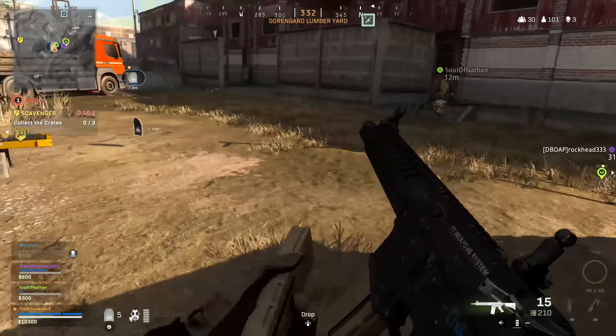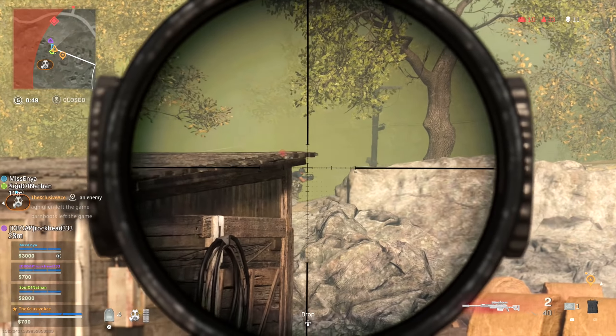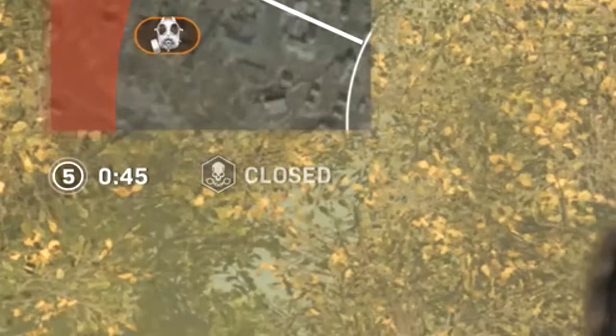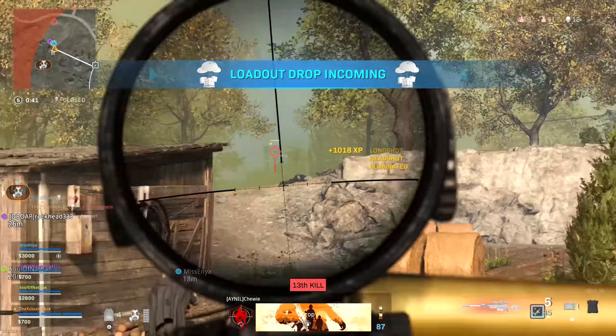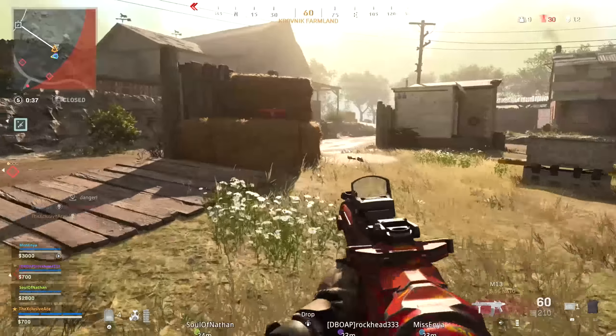The second free loadout drop comes in the fifth stage, before it starts flashing red — so between the gas movements. You're looking for a solid white five in a circle under the mini-map, and when there's about 45 seconds left before that gas starts moving, that's your second loadout drop.